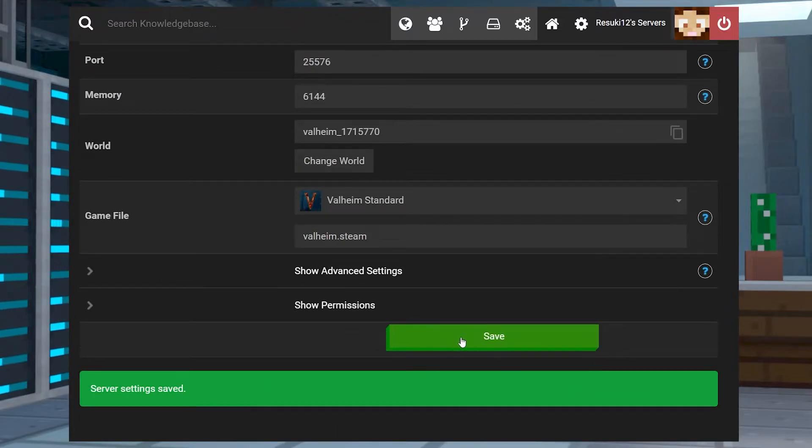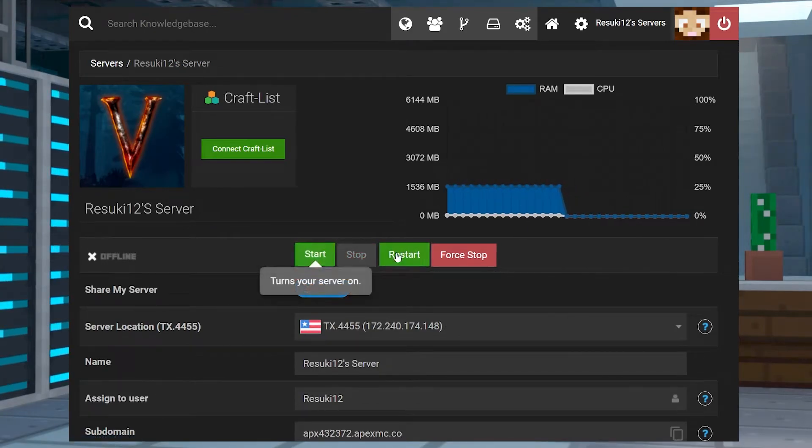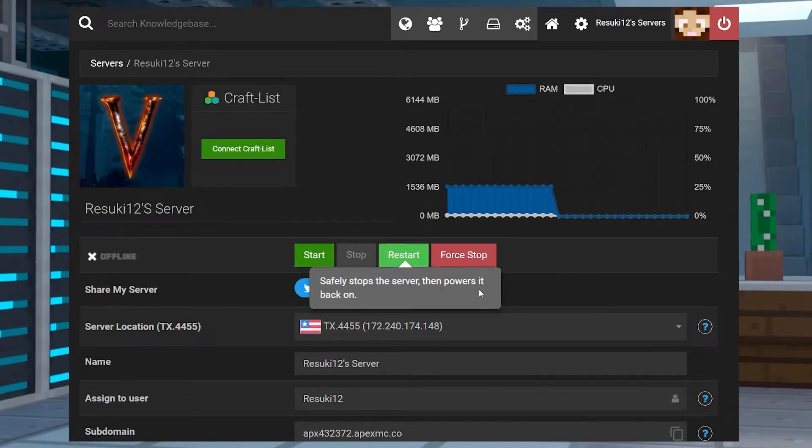Anyway, once you're done with that, you're going to scroll down to where you see the green save bar and click save. From here, you're just going to start or restart your server to get those changes finalized and you should be good to go.